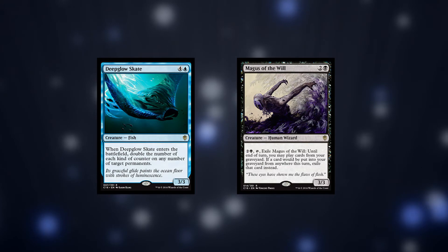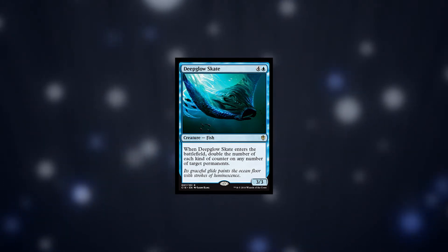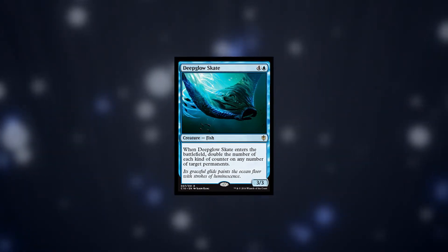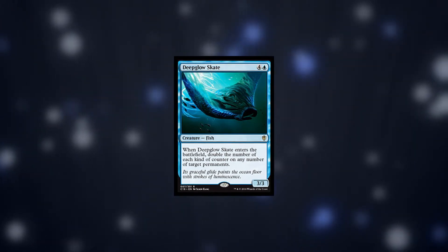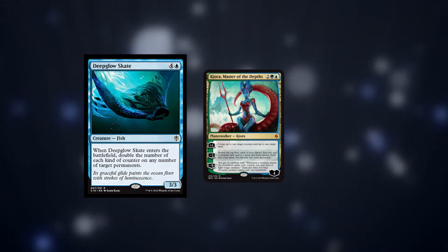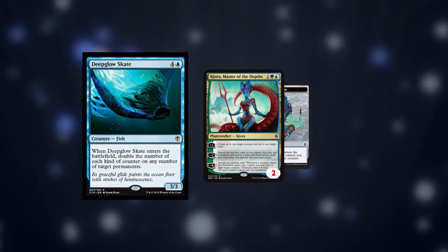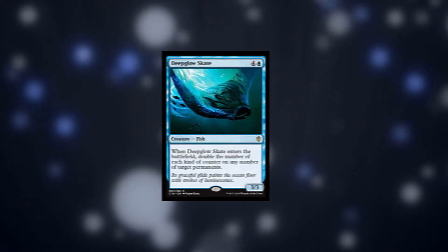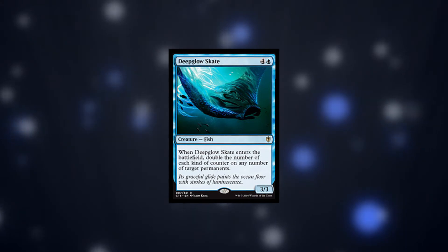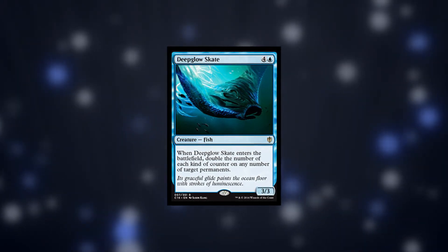There were a few close cards for the number 10 slot, with this and Magus of the World fighting it out, but I had to go with Deep Glow Skate. We have a 3/3 fish for 5 that has a doubling season effect when it enters the battlefield. The 3/3 body is pretty poor for the cost, but it means you only need to get 2-3 mana's worth of use out of the doubling season effect, with the most common use being doubling a planeswalker's loyalty counters. There is the potential for a 4-mana planeswalker to plus 1 on the turn it comes in, and then on turn 5 this enters the battlefield and suddenly you're able to ultimate that planeswalker. The biggest positive from this card is mainly the surprise factor, as people won't be expecting your planeswalker to double in loyalty that quickly.